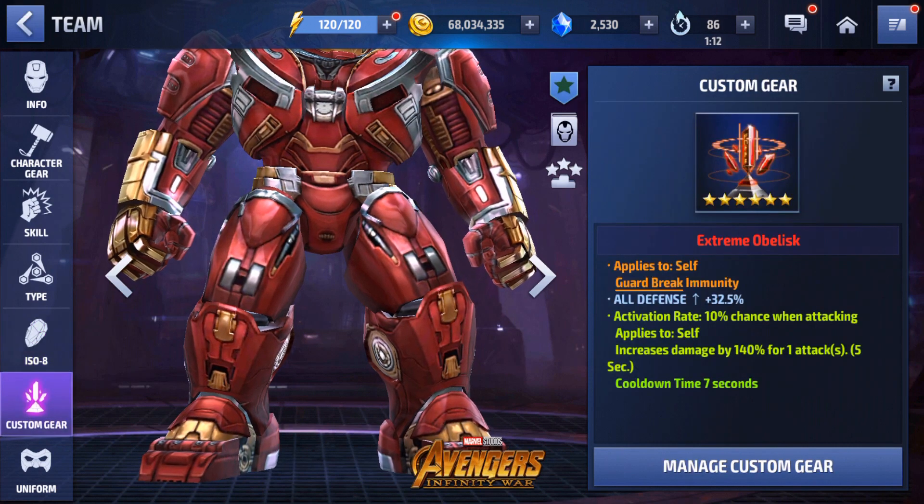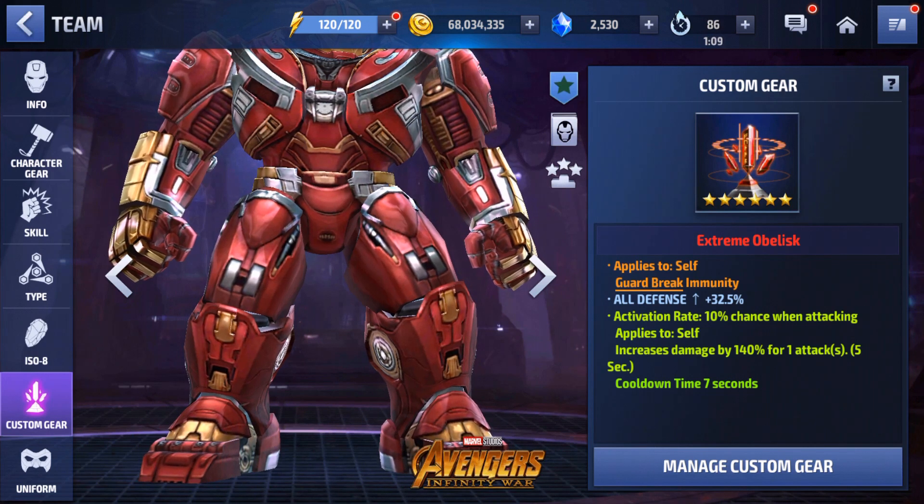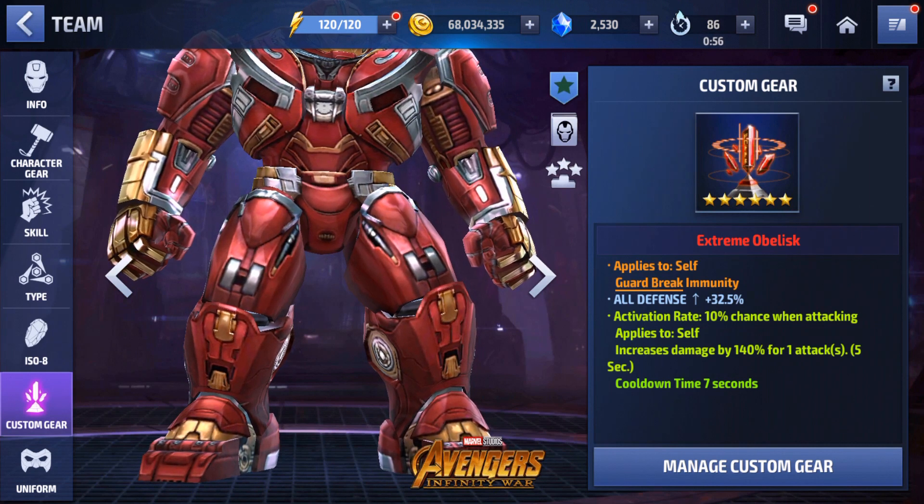For the obelisk we have immune to guard break, all defense, and a damage proc. I like having the damage proc on Hulkbuster because with his new uniform he can dish out a lot more damage, which helps him clear Shadowland floors quite easily. He can also do a little bit of World Boss Ultimate, not very high stage, but he can compete there. The immune to guard break is of course so his skills don't get cancelled out.